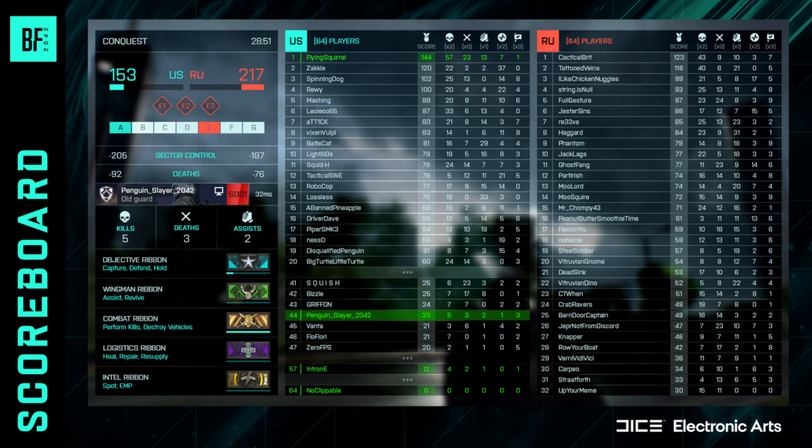They say the match overview has been improved and placed on the top left of the screen. It still retains information about the match, objective progression, and ticket counters, as well as personal stats such as kills, assists, deaths, alongside your current in-game ping. The scoreboard now features a team versus split look for certain team-based modes such as Conquest, Breakthrough, Rush, and Team Deathmatch, alongside the inclusion of death stats to the scoreboard.